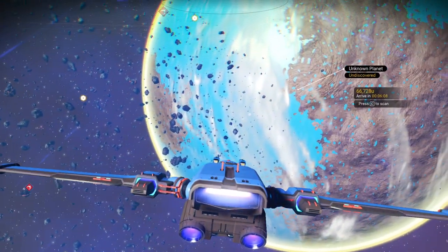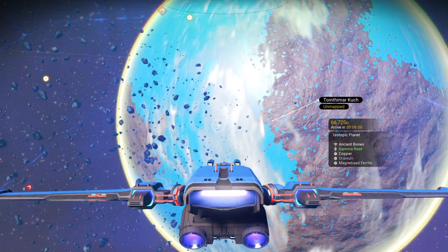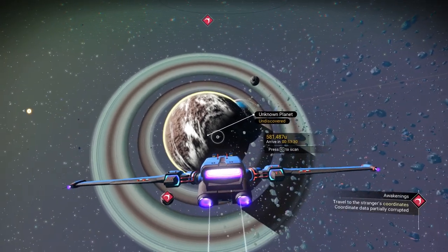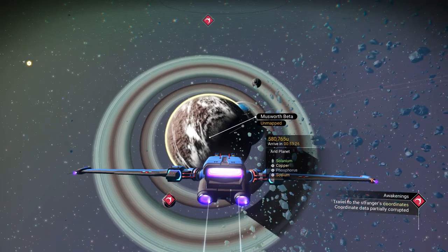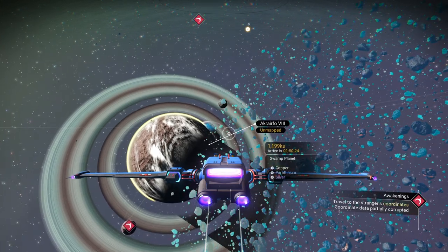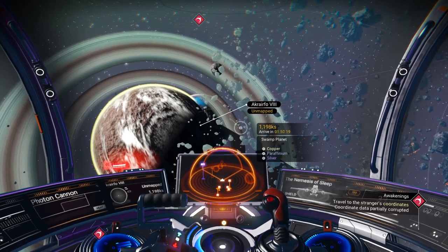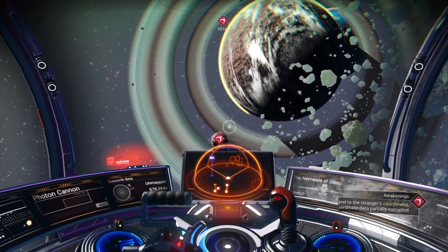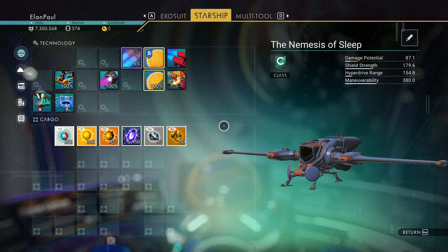We're in a decent system here. I don't remember if I scanned this planet yet — isotopic. We have a couple other planets: arid, and I think the one behind it is swamp. There's a whole bunch of others scattered back there. We'll take a look at those later. We already got a bunch of stuff from the asteroid belt, so we're good there.